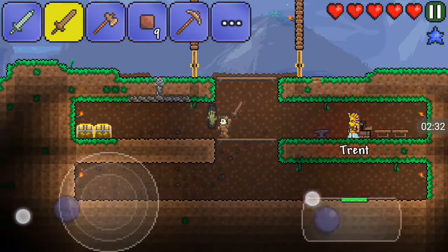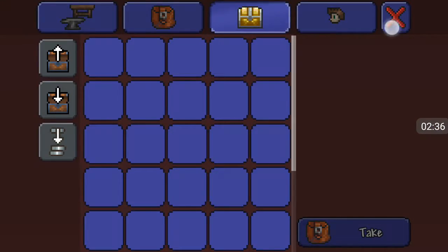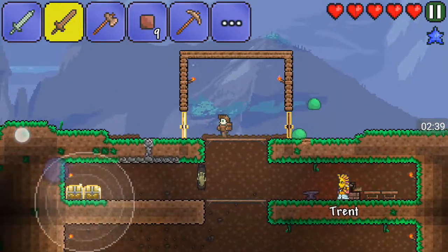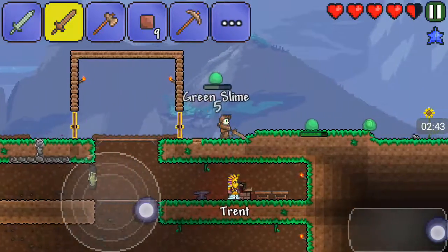I have all this crimtane ore, do you want it? I just helped you kill a Brain of Cthulhu, because that'll get you quite a bit.